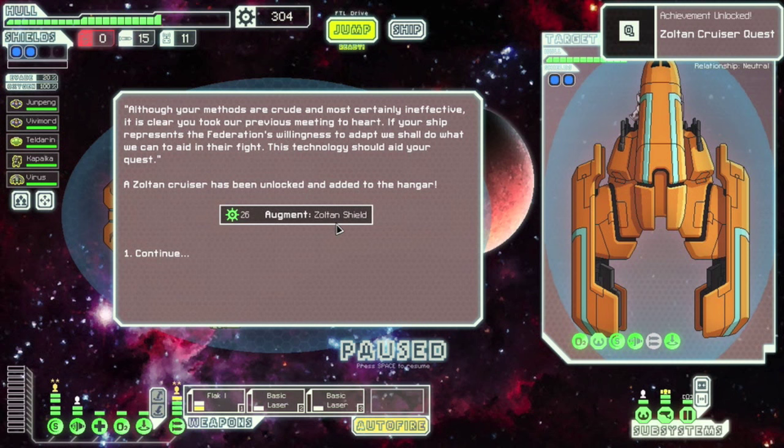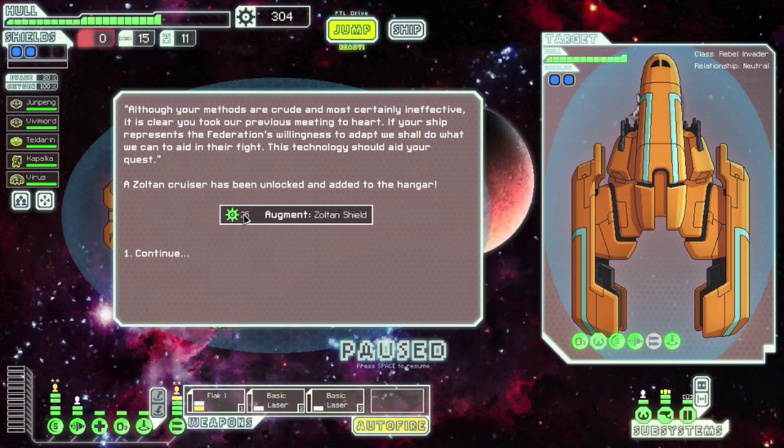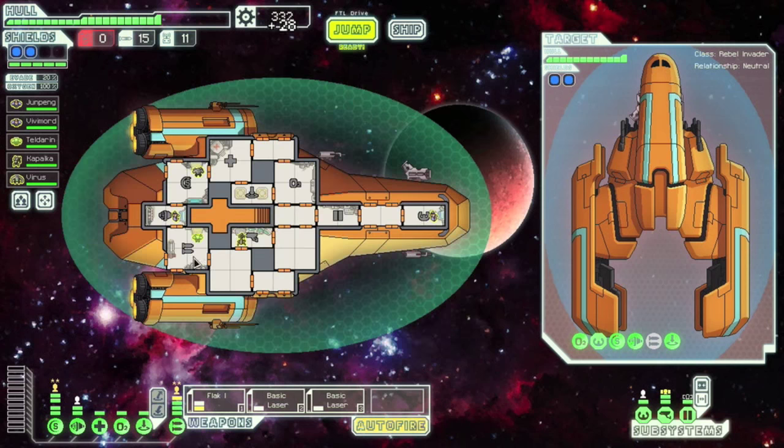We also got a Zoltan Shield, which is great, and 26 scrap which we can use. The Zoltan captain says: 'Although your methods are crude and most certainly ineffective, it is clear you took our previous meetings to heart. If your ship represents the Federation's willingness to adapt, we shall do what we can to aid in their fight. This technology would aid your quest.' The Zoltan Cruiser has been unlocked and added to the hangar.